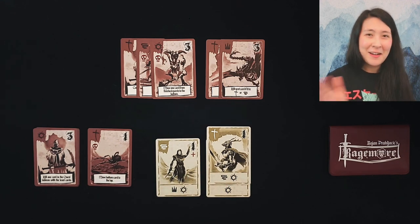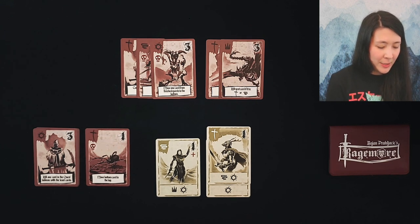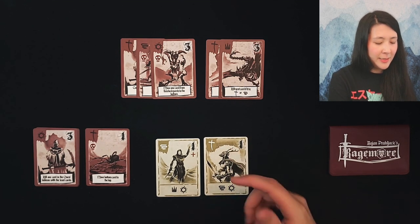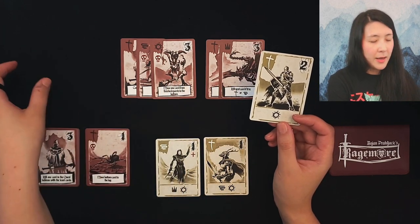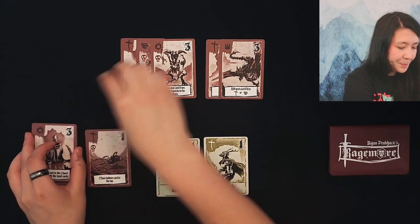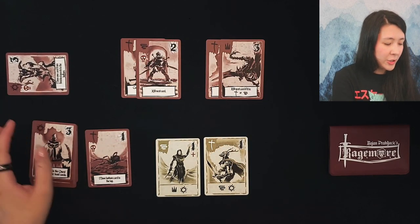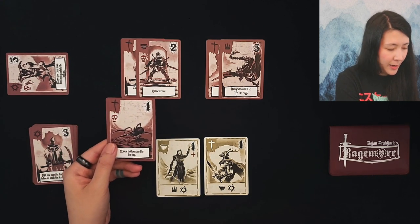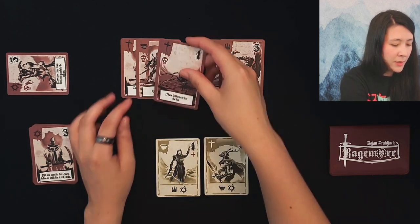I think what we can do is use this card that's underneath - since it's a single sun icon, we can either recruit a sun card without a skull, or take this card and place it into our completed quests. We're going to do that. This card goes to the bottom of the deck, and this card goes over here. So we have one sun towards our set collection for winning the game. This card is placed out next, and we move the bottom card to the top.